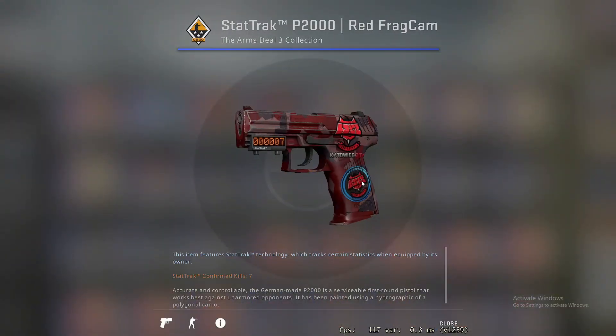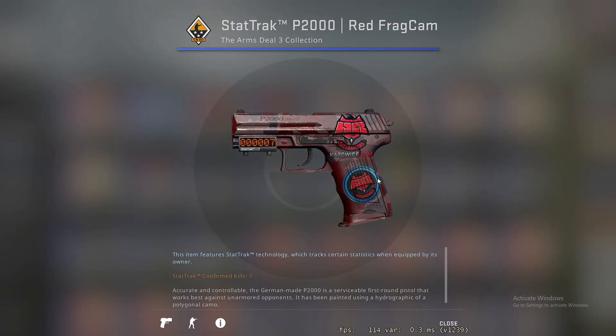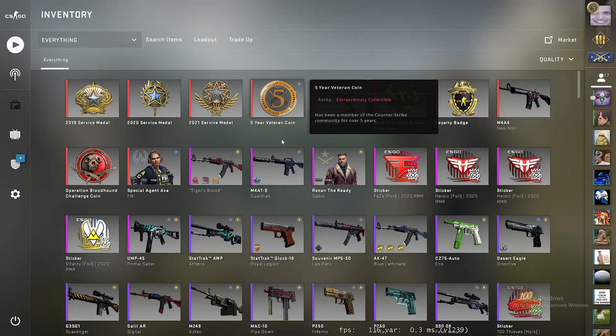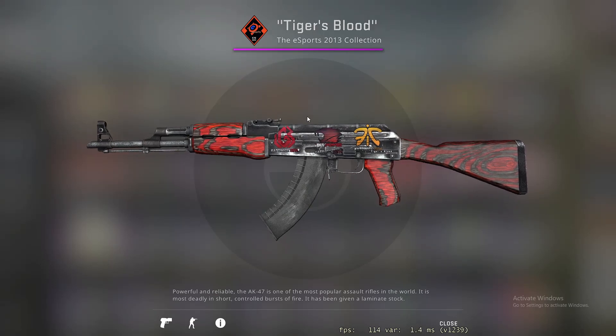This P2000 Red Frag Cam with a Hellraisers Katowice 2014 and a 2015 Katowice. At the end of the video I will be explaining how to do this, but I'll go into why I think you should. This AK I got for about 60 pounds and I personally think that is quite a bargain considering it's got an unscratched iBUYPOWER. I'll do a video later on why Titans and iBUYPOWER are so expensive.